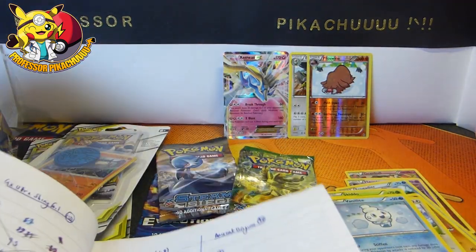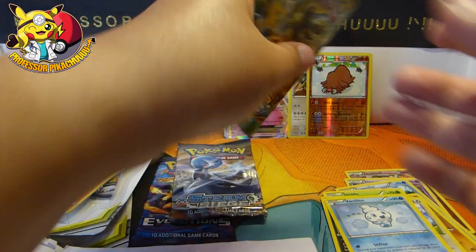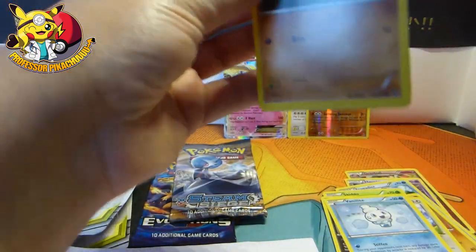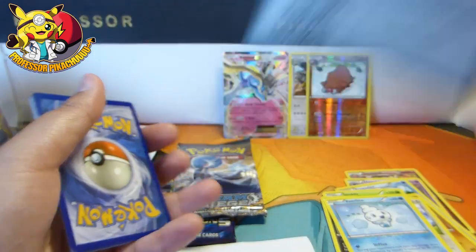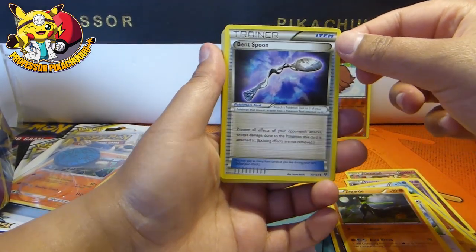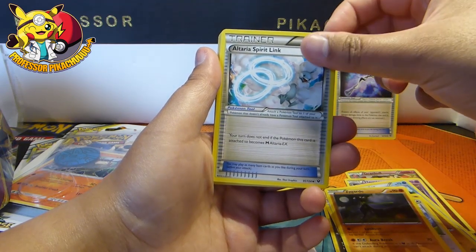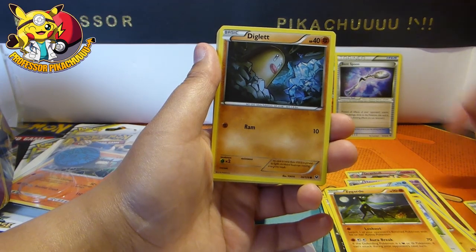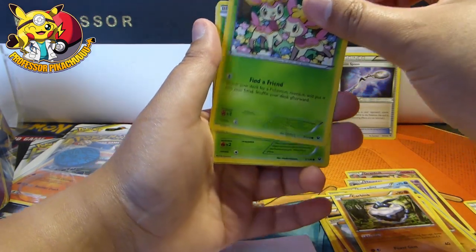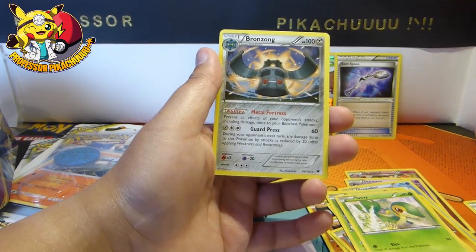Moving on to Fates Collide. I think I still need a huge amount of Fates Collide. XY just hasn't been as kind to me — or maybe I just haven't collected enough compared to Sun and Moon. It's an old green code for y'all. Three from the back. We have Zygarde, a Bent Spoon — I've not seen that one before: prevent all your opponent's attacks except damage — I think we need that one. Altaria Spirit Link, Diglett, Riolu, Carbink — that is a cute card — Bronzor, and a Bronzong.